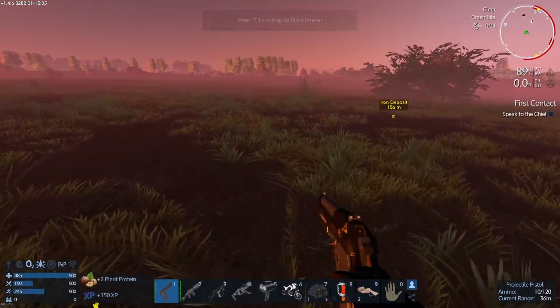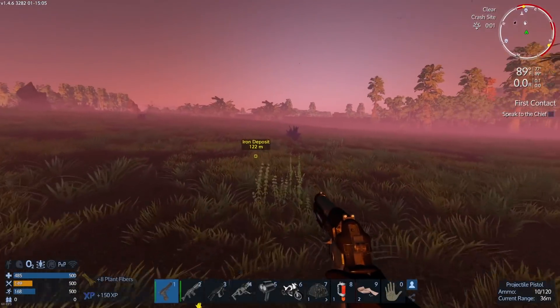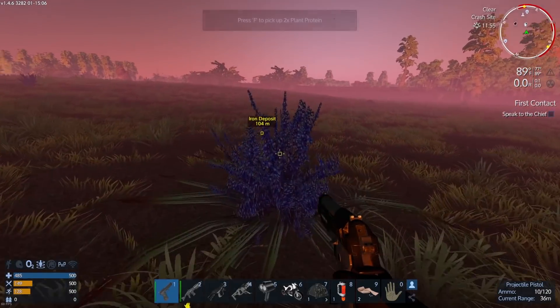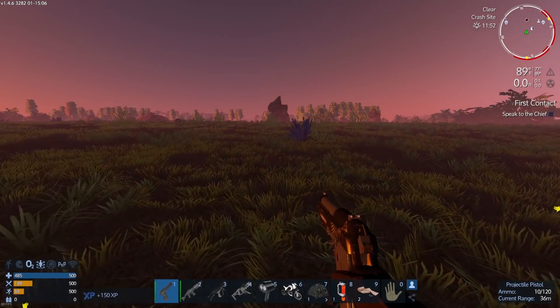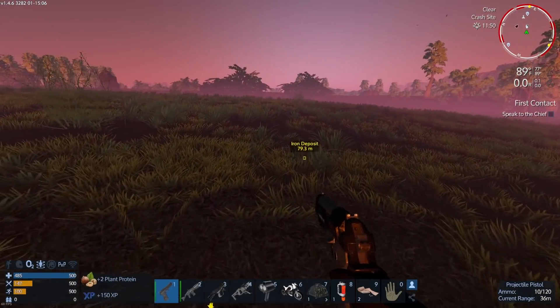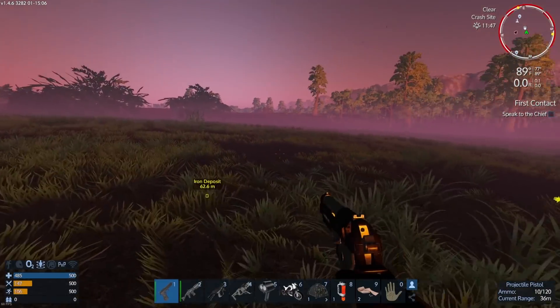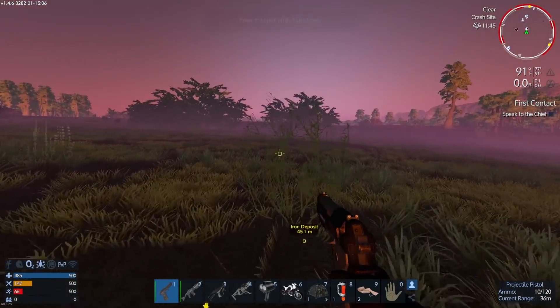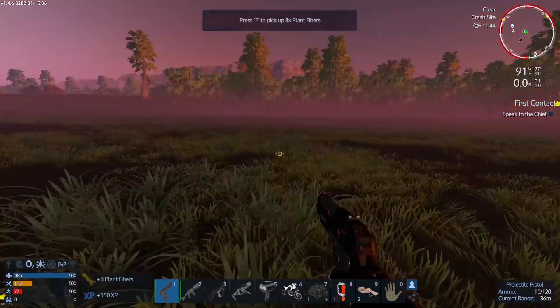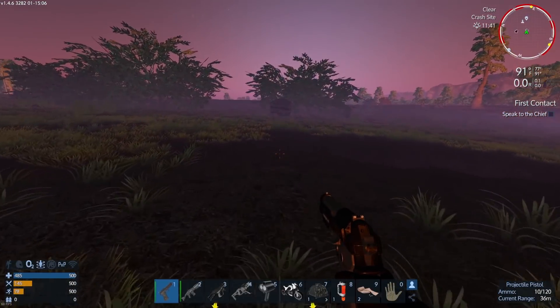That should be enough protein hopefully. That iron deposit is my base, which is pretty cool. I'm going to make a cool base out of it, though I probably won't do too much base building until I get the upgraded drill because the drill I'm using right now is kind of rubbish. The upgraded drill is like whoa, awesome. I think I have to find a promethean deposit to make the ammo for it.